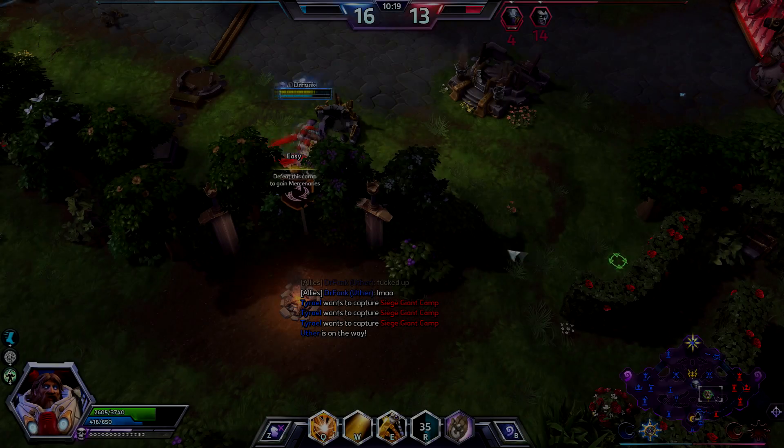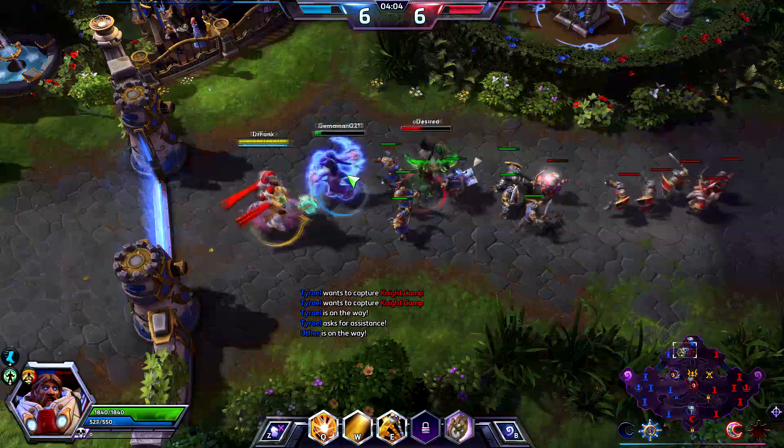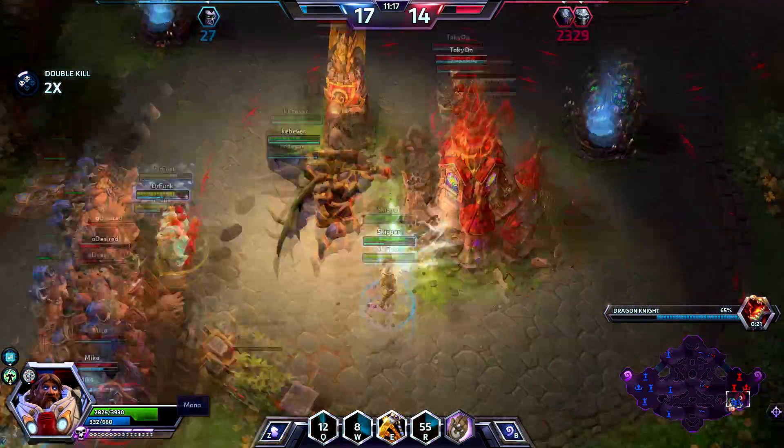Uther's abilities. Holy Light — Uther's main healing ability. While it does have a 12 second cooldown, which is a bit long, it is a powerful healing spell nonetheless. Note that this ability has a hefty mana cost, so try to use it when it's most needed.